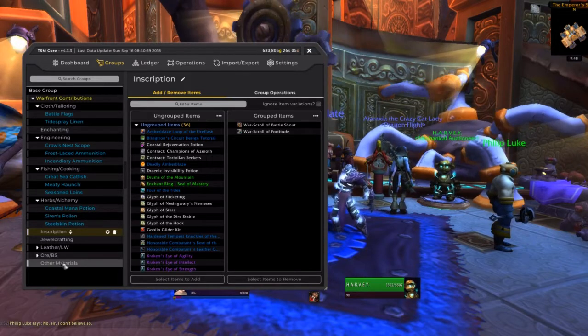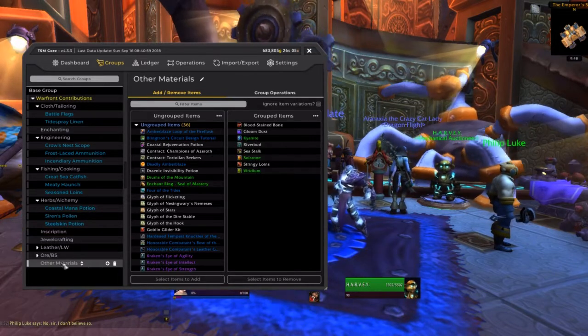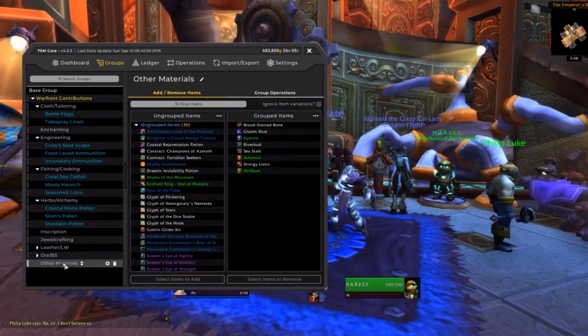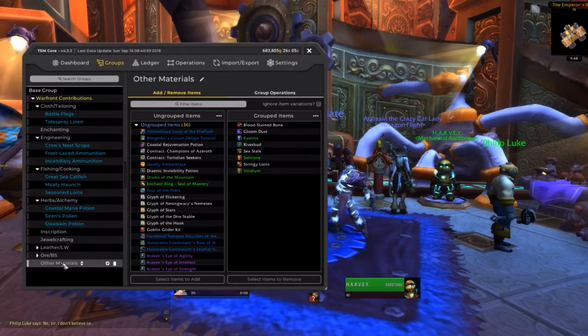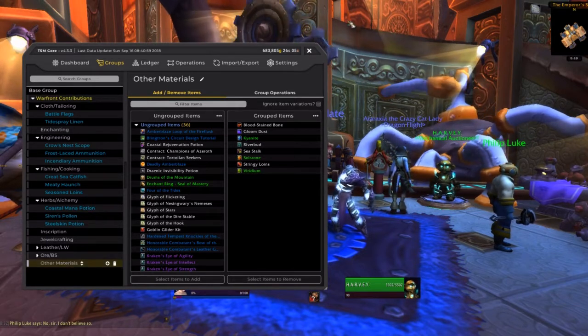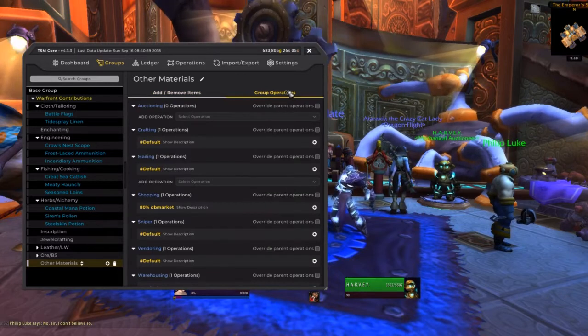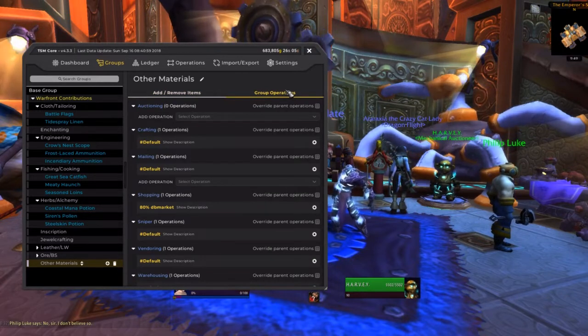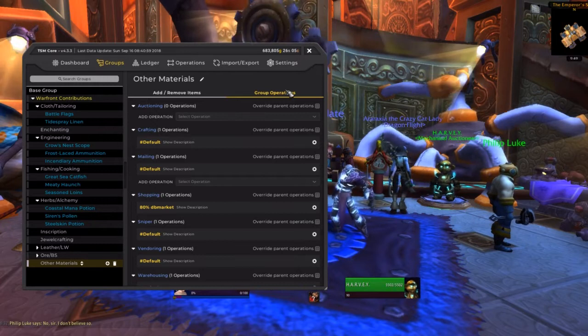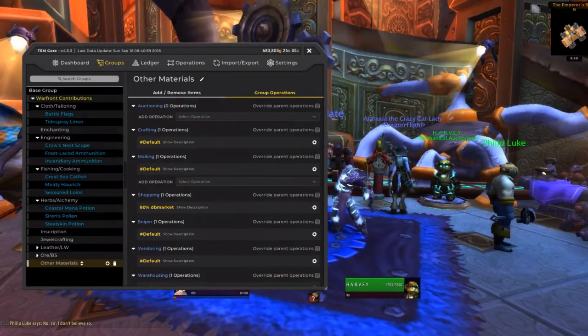The other materials section is basically just items that I think would be good to buy out to make sure that no one can compete with us, and to buy out throughout the months to make sure that when that quest does come up, you are supplied at a cheap rate. My shopping operation is just 80% of market value, so that way you pick them up when they're fairly cheap. You should pick some up now and then — you don't have to wait till they're like 20% of market value and just never get any. I hope this setup is going to end up helping you guys.